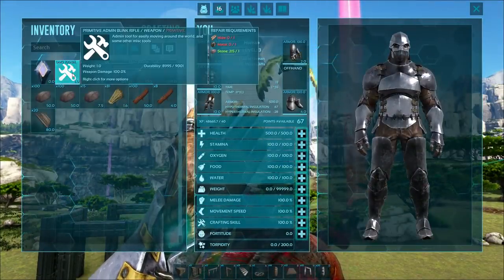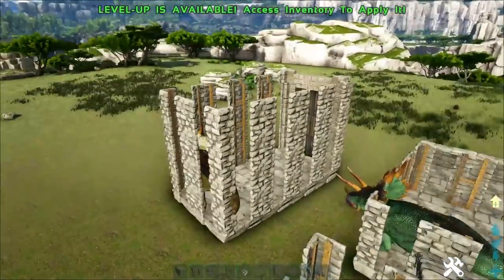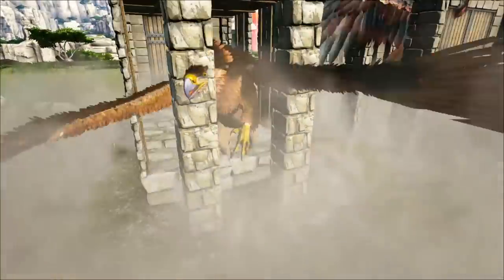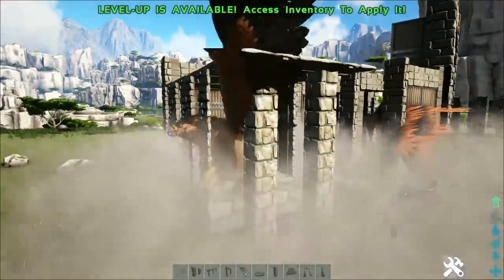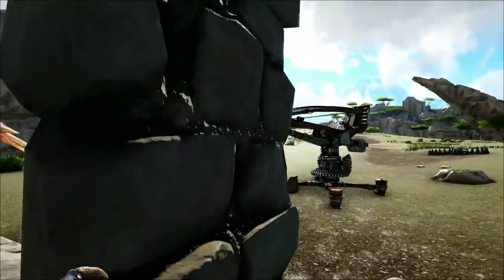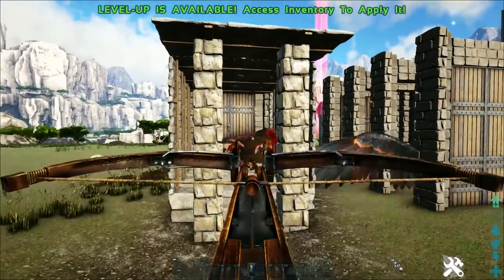You can use this trap for Rexes and Spinos; however, the Behemoth Gateway itself is quite expensive. So I would recommend using this stone trap instead — just make a couple of modifications, make it four high, and one foundation wider if you feel comfortable. You can definitely use this trap for almost everything except flyers. One thing I forgot to mention: this trap can also be used for Therizinosaurus and Tapejara. If you eat a rare flower while in the vicinity of a Tapejara or Therizinosaurus, they will aggro on you and you can kite them towards this trap. The cool thing is you can also use the Chain Bola with this trap because there is space in between the pillars to actually bola the Therizinosaurus.